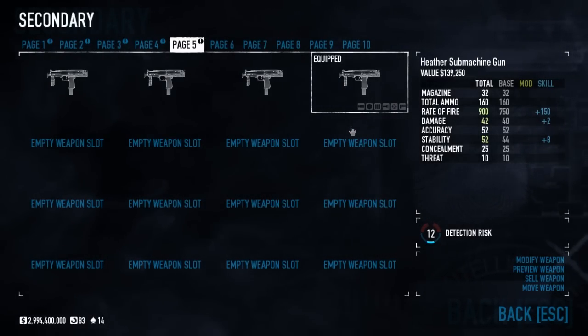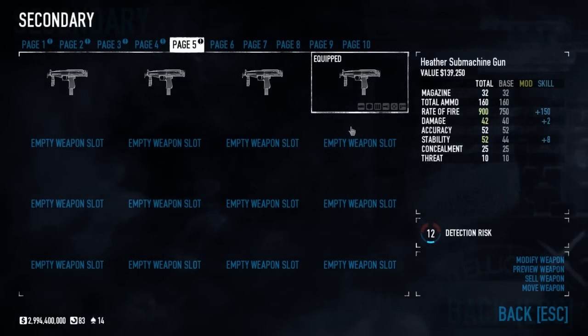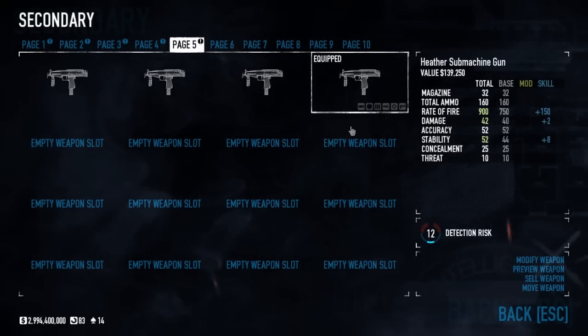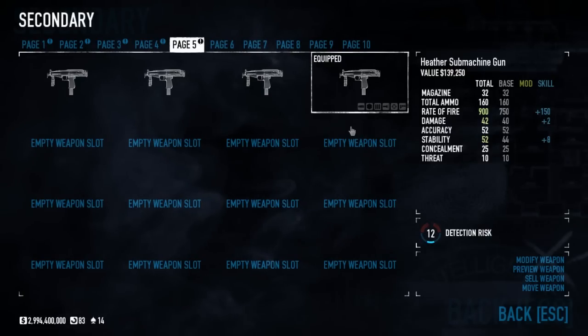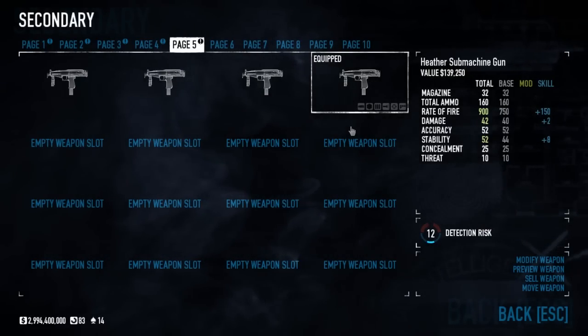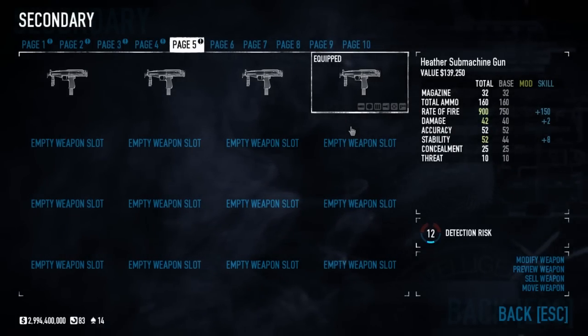I have three options here and three different ways I like to use this weapon: there is my Stealth Loadout, Loud Loadout, and a Dodge Loadout. It's not the most customizable weapon in the game — really, the only options you're going to have are with your barrel.